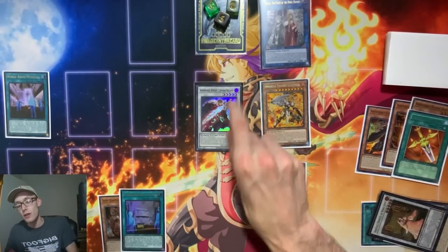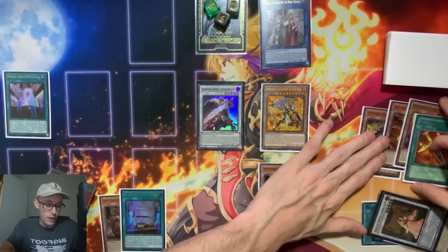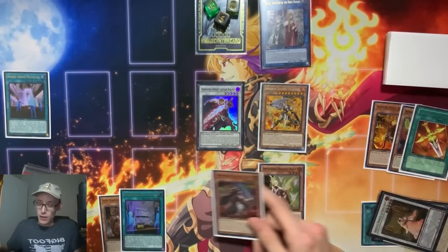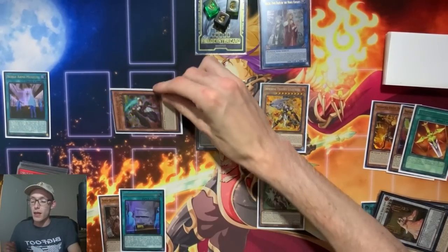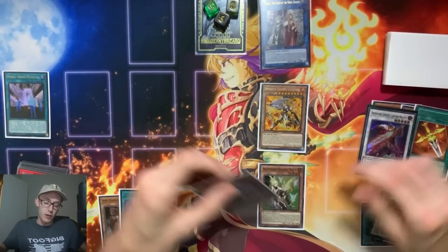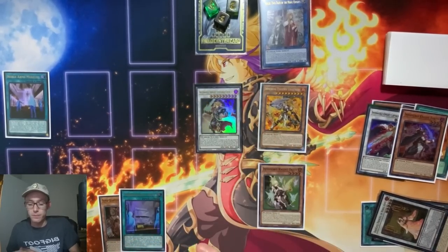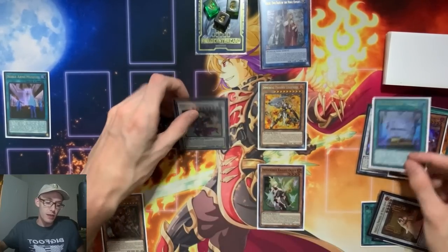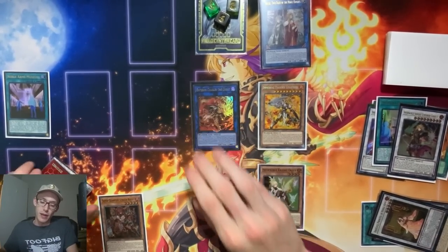Summoning from the extra deck — or from the main deck if you roll that way — you're going to summon Roland. We then activate Turpin to equip itself to Captain Roland using the Field Spell to special summon Turpin. We then conduct a Synchro Summon, making Charles the Emperor. We attach the Almus to Charles, and then link off into Charles the Great.